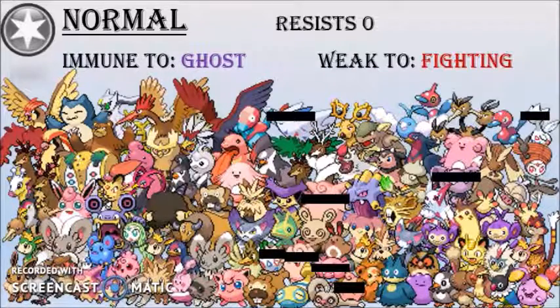Now the normal type for me is not the greatest type. Sure they have only one weakness and they even have an immunity, but with zero resistances and zero STAB on other types — because no other type is weak to the normal type — I don't see the point of using a normal type most of the time. Having an immunity is great and only one weakness is also great, and some normal type Pokemon are very bulky, but to me these aren't worth it.